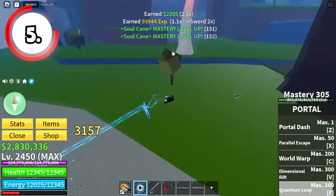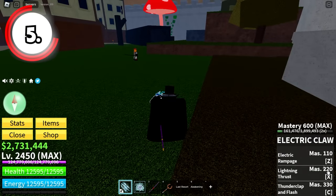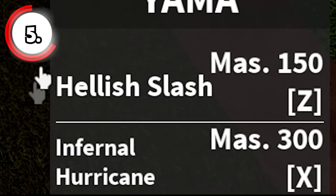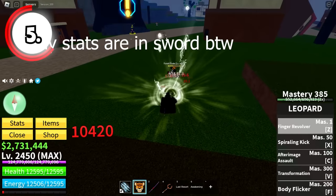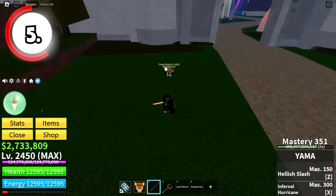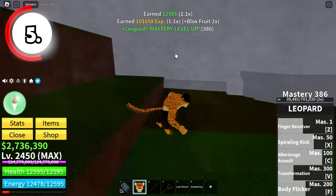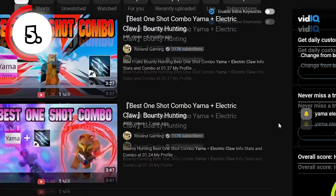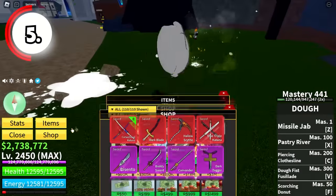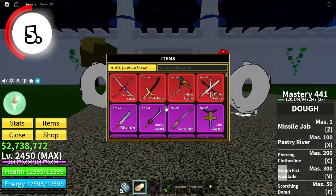Yama is a great sword for fruit mains because you can easily combo with Electric Claw and Yama. My combo starter is C on Electric Claw — I start with Electric Claw and finish by spamming skills with Leopard. After landing Electric Claw and Yama X, just spam your skills. That's why Yama is a great sword when using Electric Claw. CDK and Soul Guitar is another strong combination commonly seen in Blox Fruits.